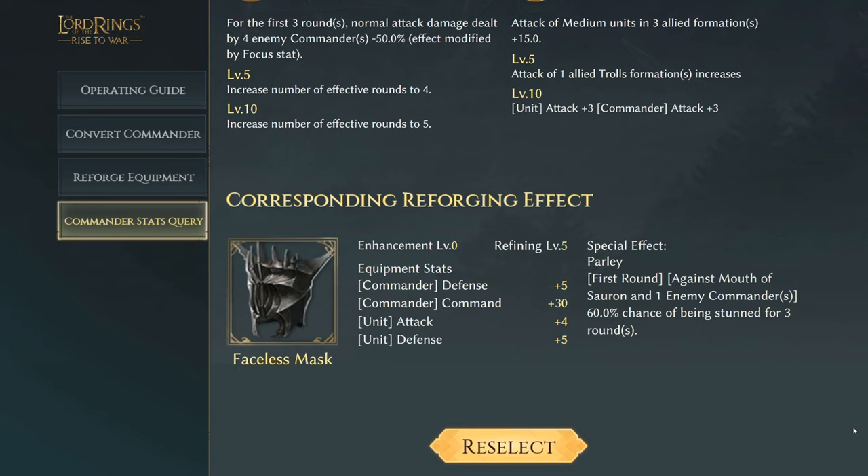Faceless Mar has an effect of commander defense of five, commander command 30, buffing unit attack and defense by four and five. The special effect Parley: first round, against Mouth of Sauron and one enemy commander, there's a 60% chance of being stunned for three rounds. That's really good — a definite chance of landing a stun.